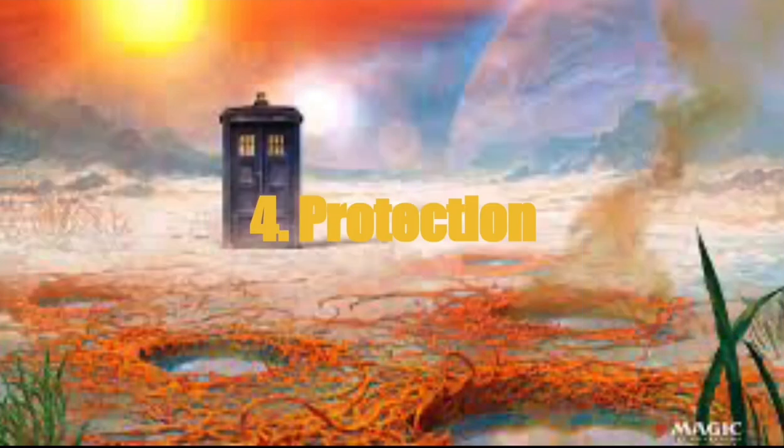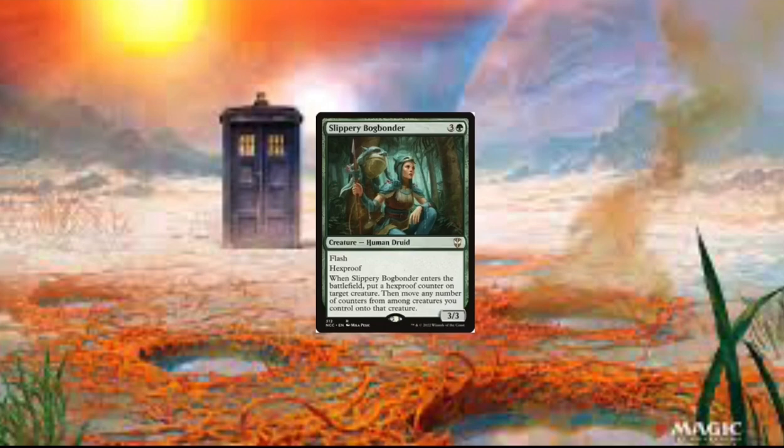Now we got Protection. So we got Slippery Bogbonder. And this card's just really good because we can just put hexproof counters on Mii. And we can also move counters if we have any counters on other creatures that we want to move onto Mii.